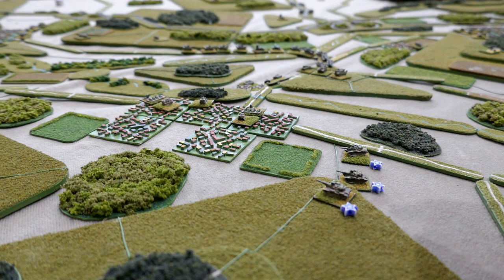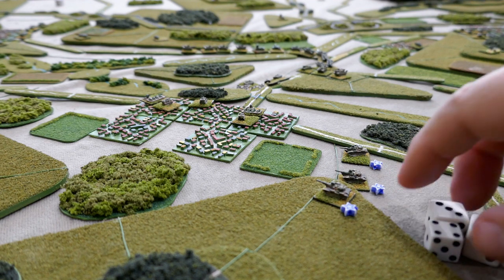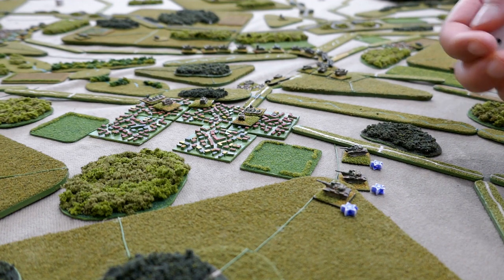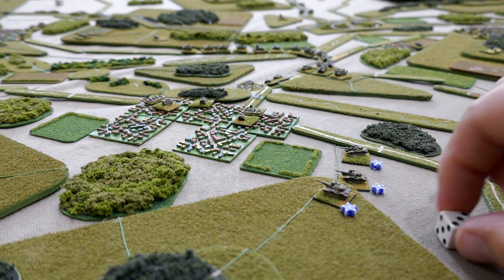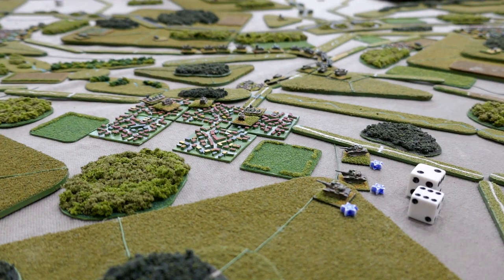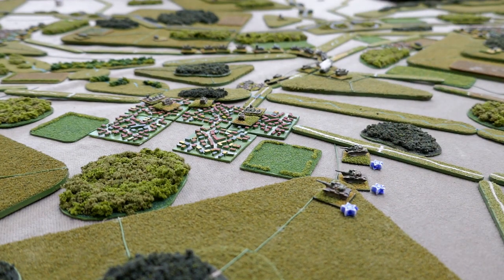The final M60 firing at the second T64, needing threes again at effective range but good quality. Needing fours to save on a ridgeline — they defend two but fail to defend one of them. As before, 13 penetration versus 11 defense means two dice, and rolling a six KOs the second T64.